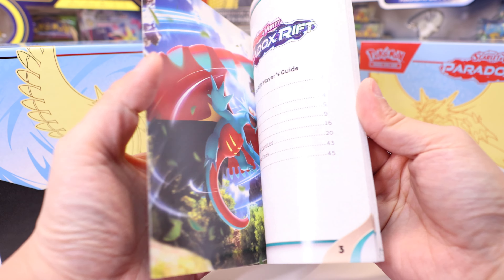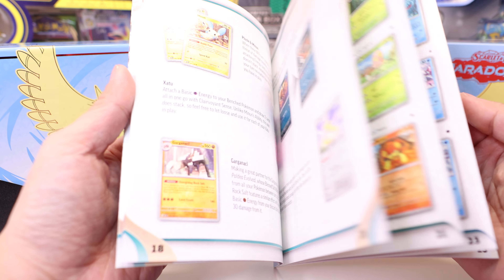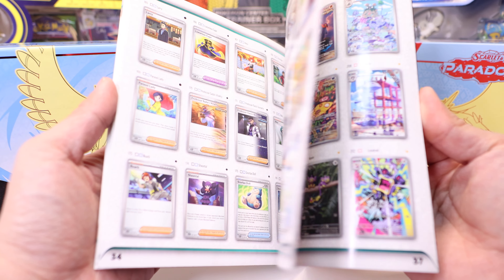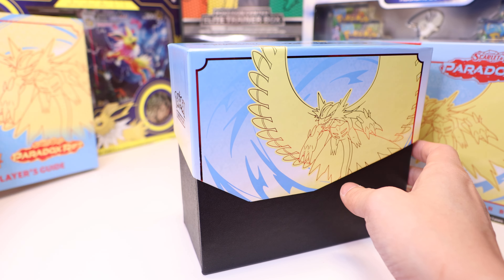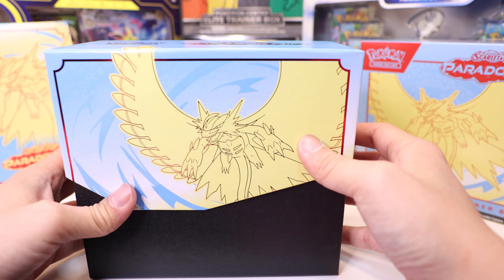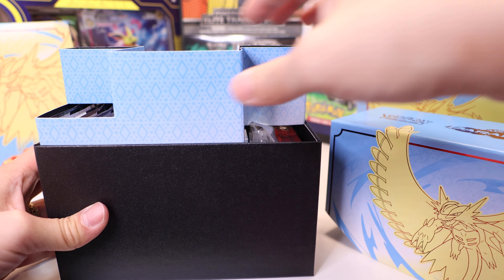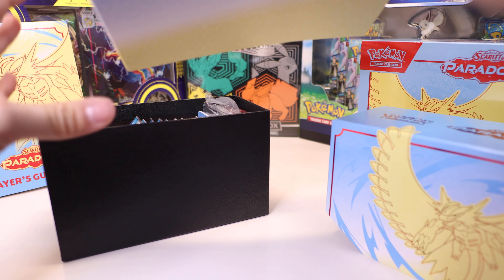There is a player guide — it comes with some tips on how to play, some different combos, and a collector's checklist for all the different cards in the set. This is the actual Elite Trainer box itself, and it comes with a spacer.